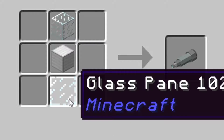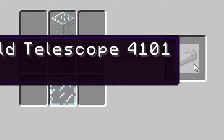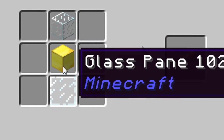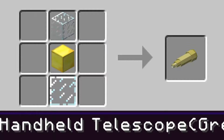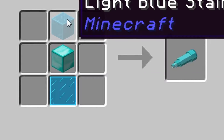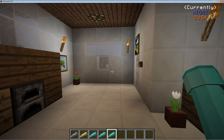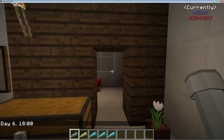For the telescope, this is where it changes: use a glass pane, glass, and a block of iron — so it's a little more expensive. They both pretty much see the same distance. Gold telescope is the same thing: glass, glass pane, and a block of gold. Same thing for the diamond telescope — green, blue, and red. That's how you craft this stuff — pretty easy, basic, and straightforward.